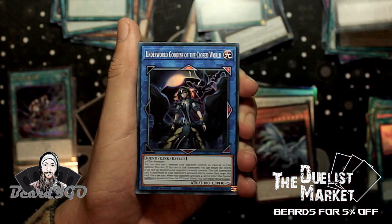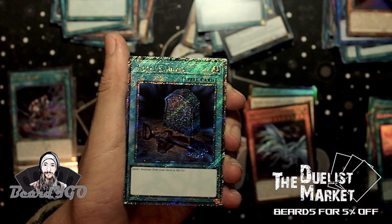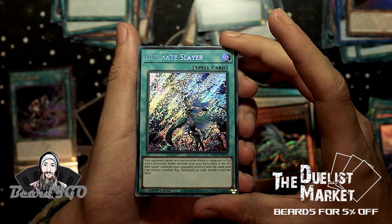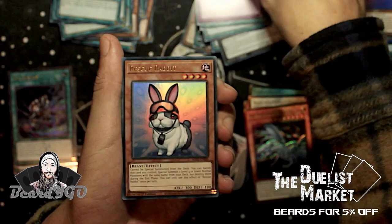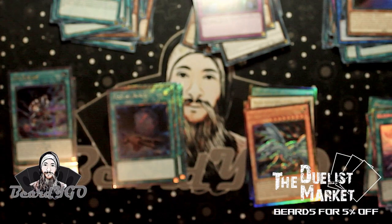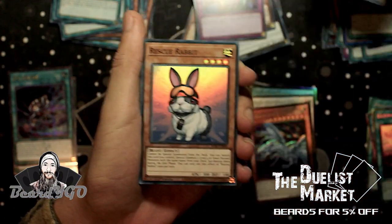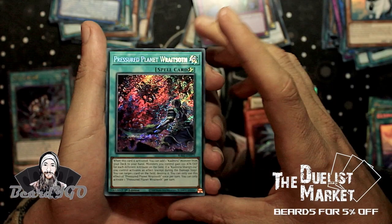We've got Abyss Dweller, Underworld Goddess, Ghost Mourner Ultimate Rare art which I like, then the super shiny Foolish Burial. Ultimate Slayer as a Secret, Ultimate Slayer as an Ultra, Anti-Spell Fragrance, Rescue Rabbit, and Skill Drain — very nice. Next up: Primitive Planet, Cerestus, Rescue Rabbit, Rescue Rabbit again, Illusion of Chaos as a Secret, and Pressured Planet.